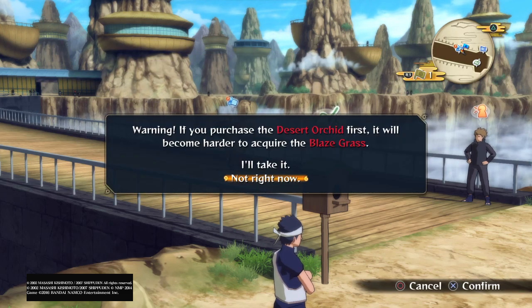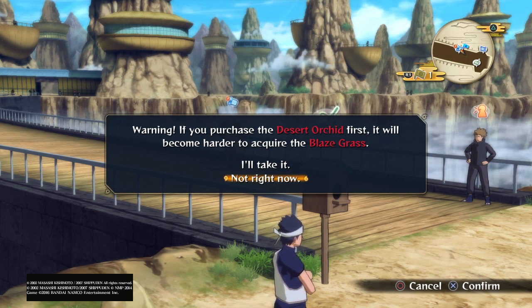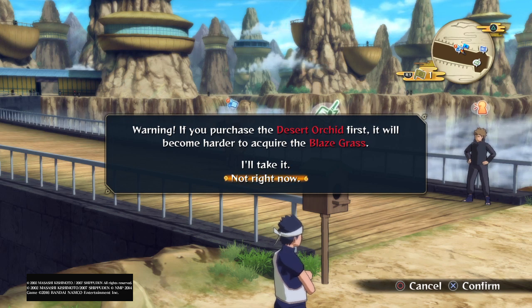It goes in a loop. Let's say I take it — assuming the game doesn't register those boxes and you still have it. You paid 10,000 rio. Acquired a Desert Orhead. Now for the blaze grass — we've already obtained this, but the game didn't actually register it because there's a glitch. I'm not sure why it happens.